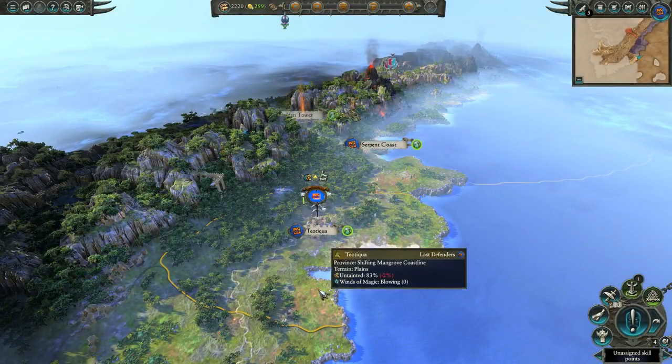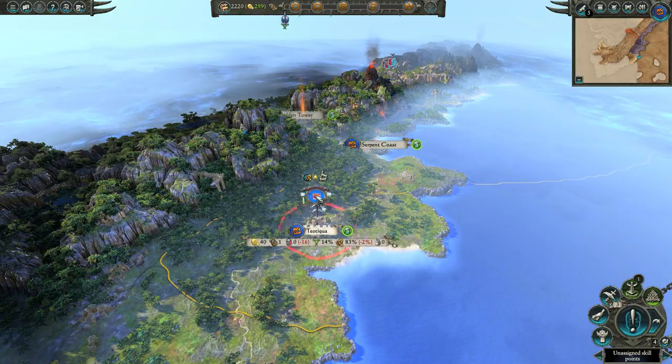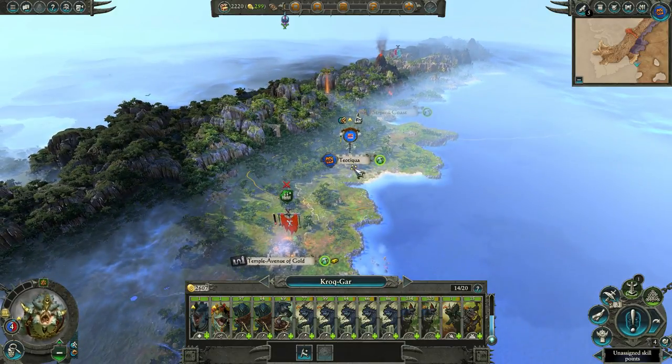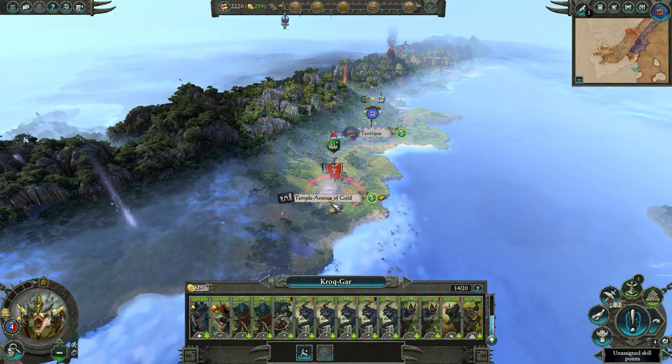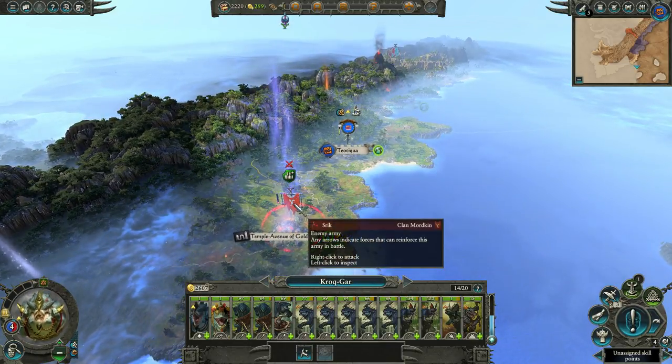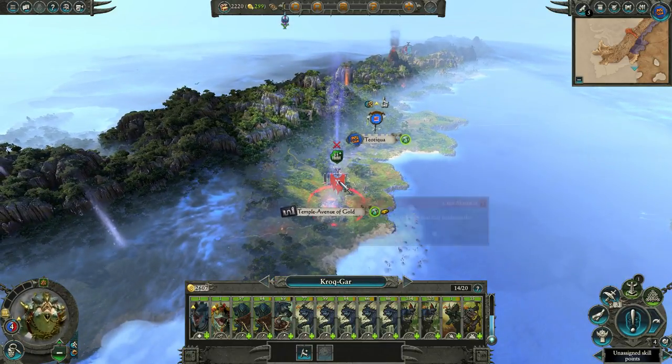Hello and welcome back to my let's play on Total War Warhammer 2 with the Last Defenders, or Koggar. Last time we had taken Teotiqua and now we're preparing to take Temple Avenue of Gold, which is obviously owned by Clan Mordkin right here.